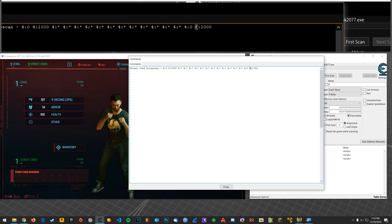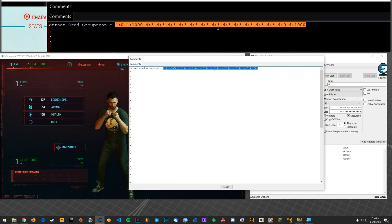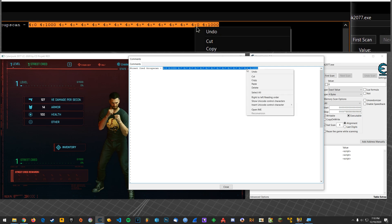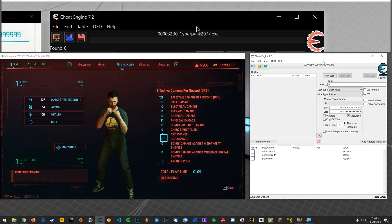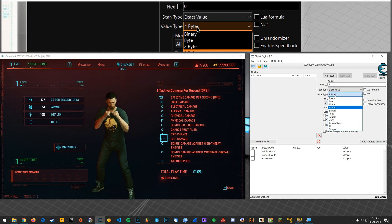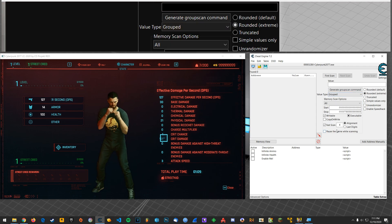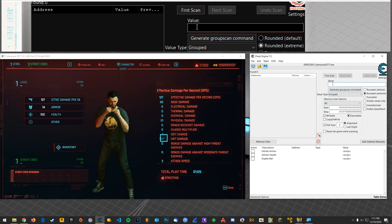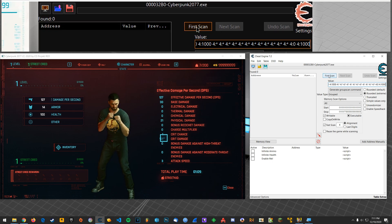And once you do that, you're going to copy from that four to the end here. And we're going to use something called a group scan in Cheat Engine. So from the drop down here, you're going to select grouped. And then here, you're just going to paste that ginormous string. And then do first scan.